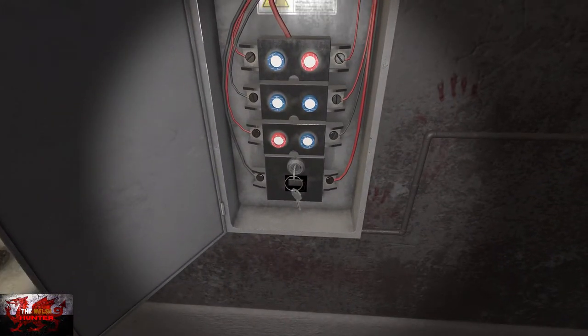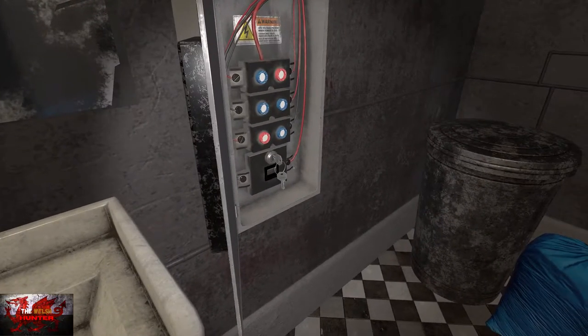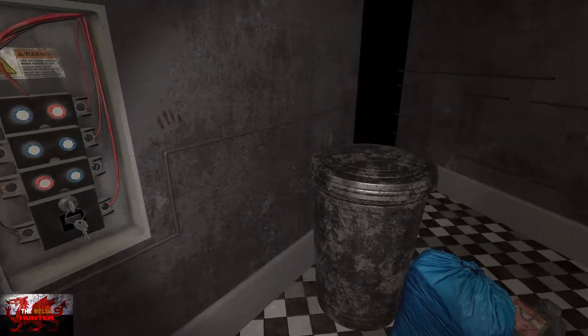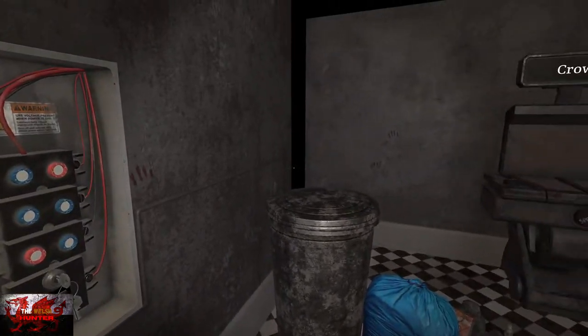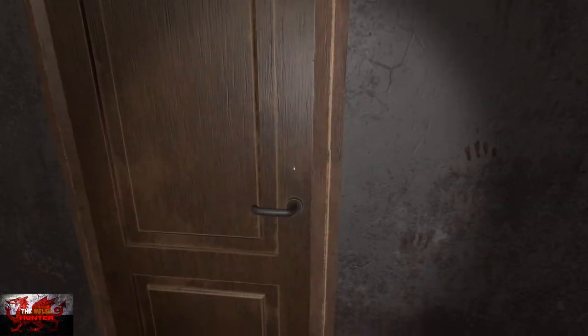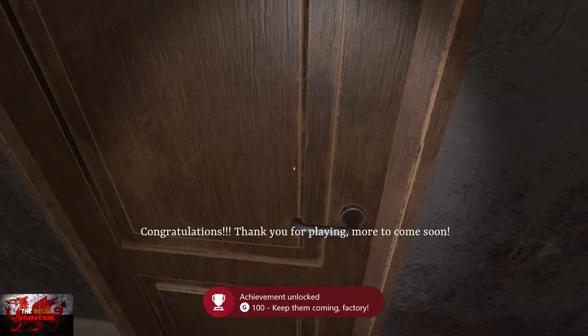Interact with the bottom button once again, put the key in, interact with the bottom button again — we're just looking for the door now. Should only need to do it twice. There it is — interact with the door and there we go, that is the second level complete.